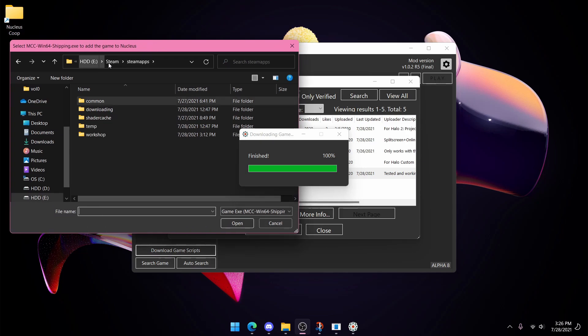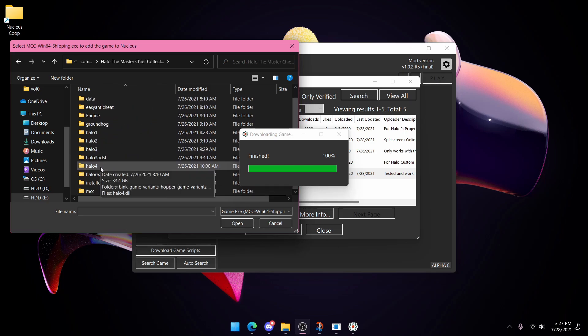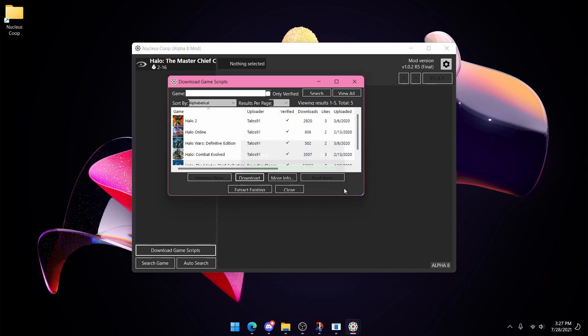Now go to your Steam location, Steam Apps Common, then go to Halo Master Chief Collection. Then go to MCC, Binaries, Win64, then press the MCC executable and press OK.